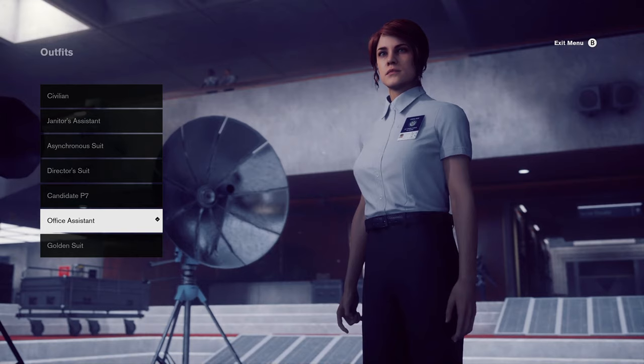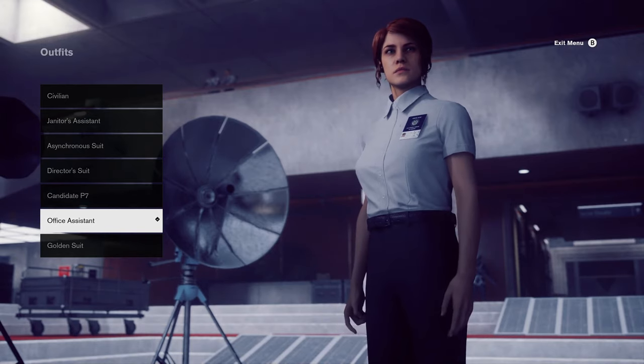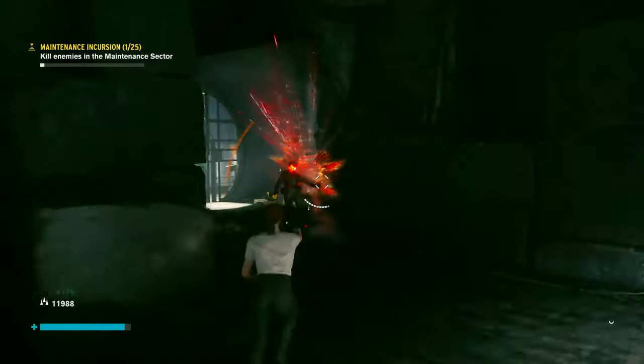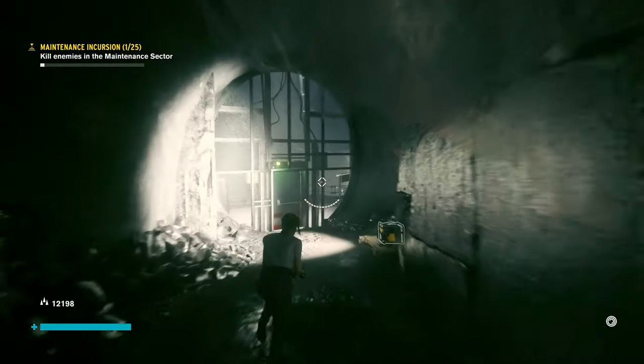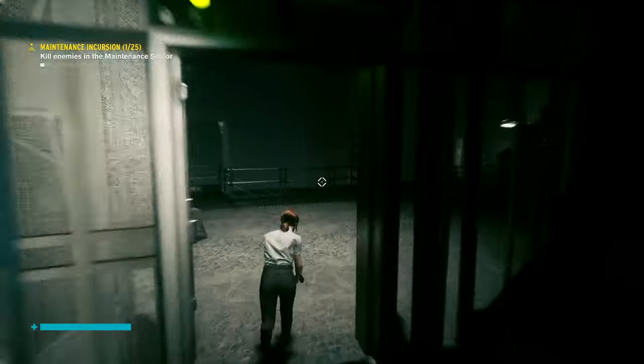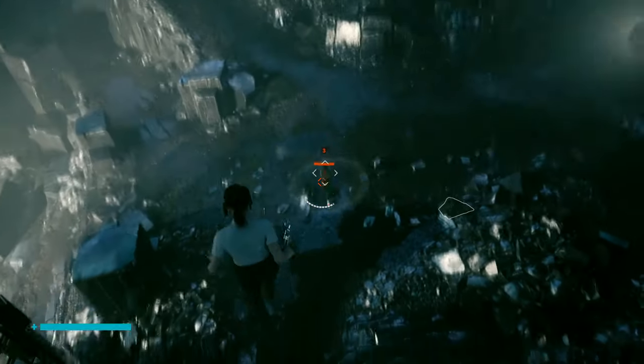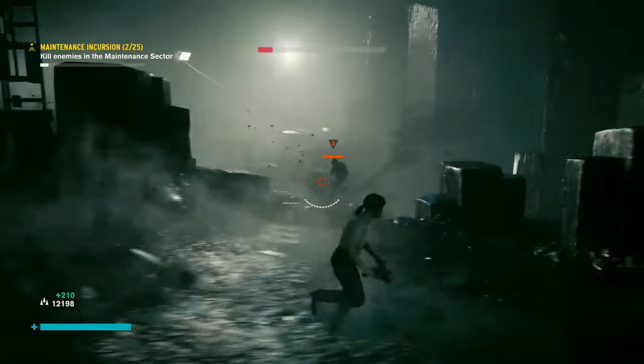We then take a look at the office assistant outfit. This one is attained as you go through the story. You'll eventually reach a part where you are given some things to do in the oldest house. After you complete those office duties, you'll find this outfit before beating the game.